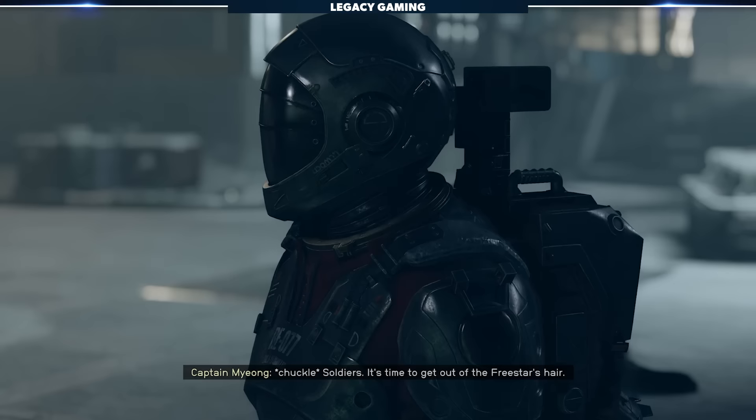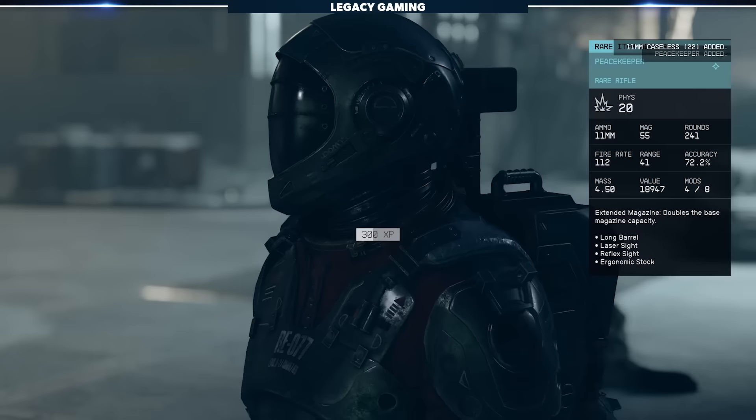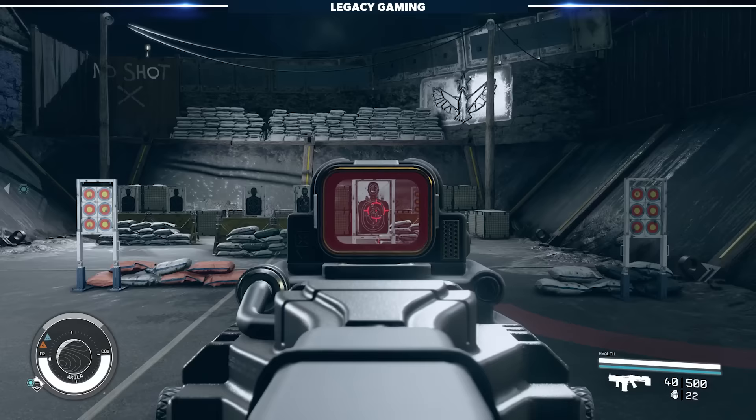Once you complete the quest, you'll be rewarded with an additional item — a unique rifle, the Peacekeeper. This thing will keep you going for a healthy portion of the game, and is easily one of the best weapons you can get your hands on early on in your progression. If you were looking for a reliable Starfield AR, the Peacekeeper is the gun for you.